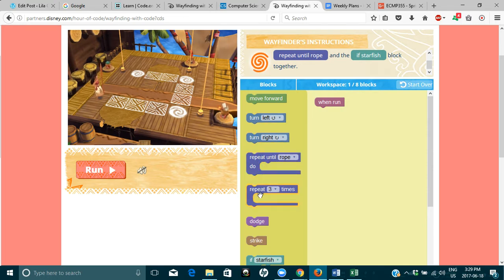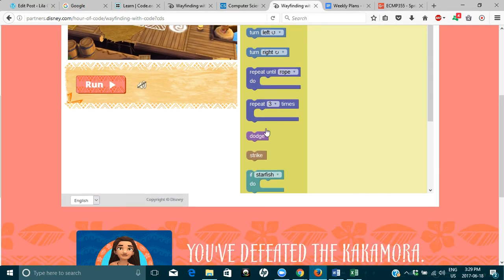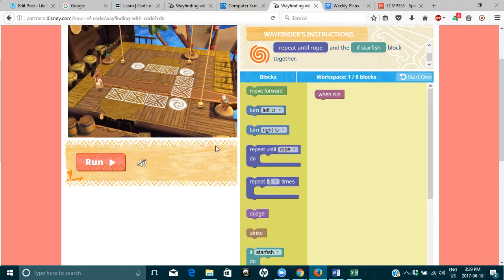Repeat until rope, repeat three times — they're called loops. There's also dodge, strike, if starfish. So we need to do this three times, so we're going to add that block.